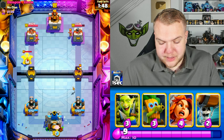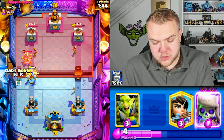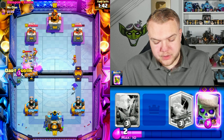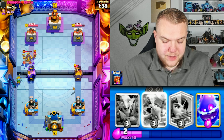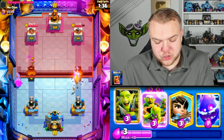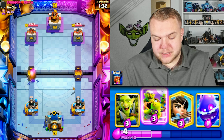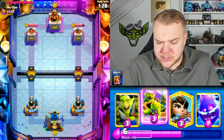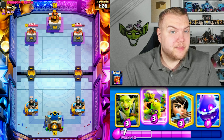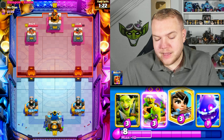He decides not to log it — interesting. I'll cycle electro spirit; I don't really want to give him much fireball value. He uses the log, so let's go with dart goblin and skeletons. The skeletons are mainly there to distract the XBow while the dart goblin DPS's it down. So far pretty good — we've already chipped down his right side tower.